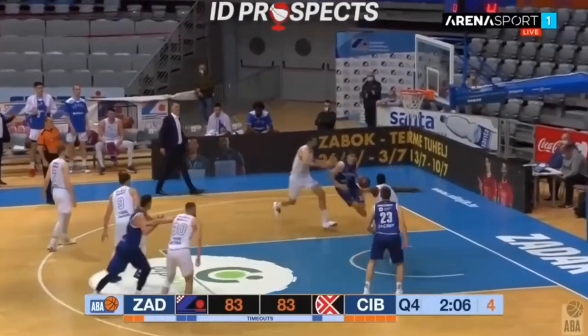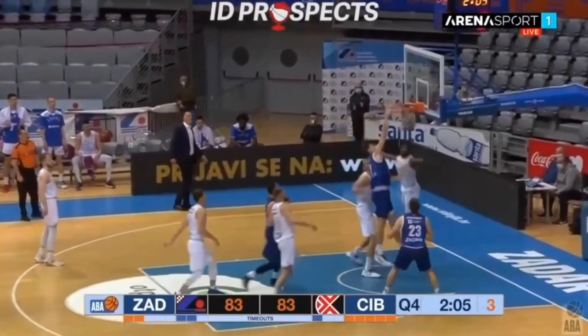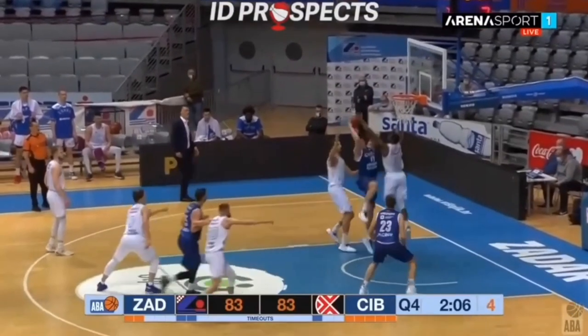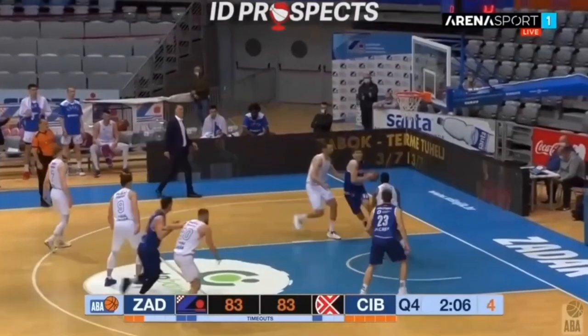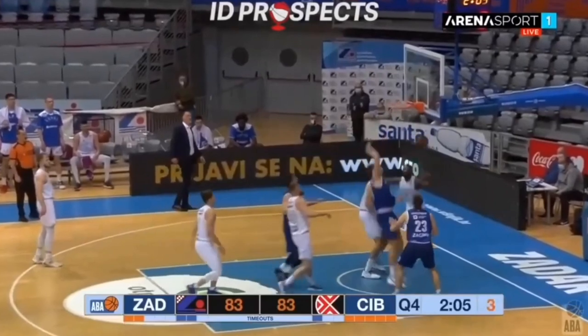First off, the dude can fly. He can jump extremely high and can finish around the rim. To be able to do this in game you are obviously going to need a lot of hip strength, leg strength, but something that is underrated is core strength. Core strength is extremely important to be able to do dunks like this.